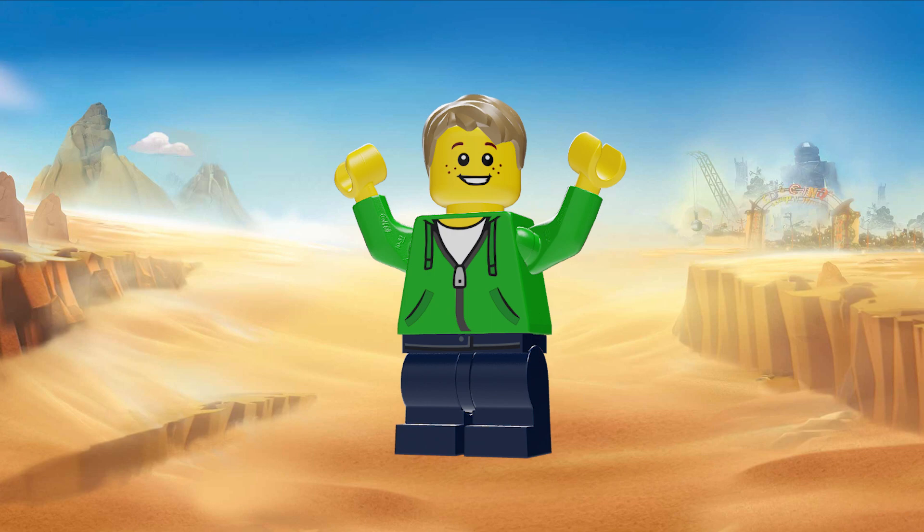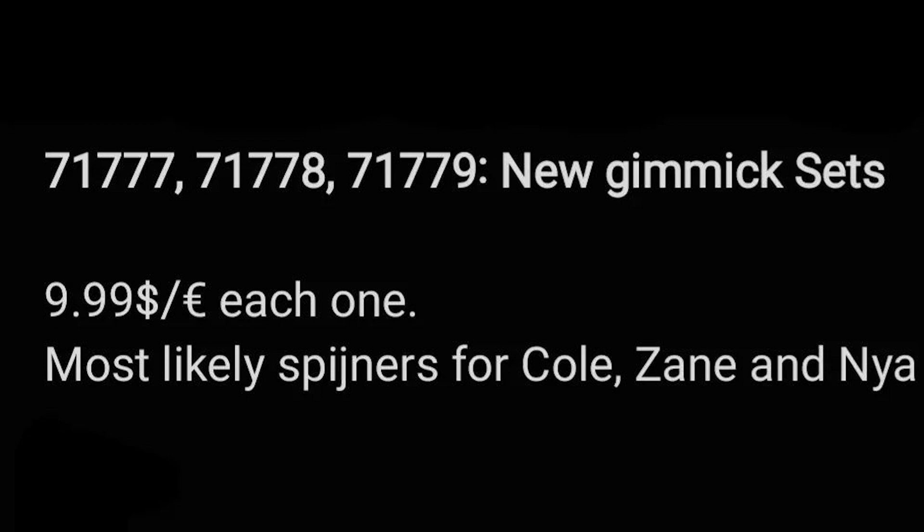We'll also have some set descriptions from RideX and JoggleX, so let's get right into those. There are actually going to be three new gimmick sets for $10, and will most likely be spinners for Cole, Zane, and Nia.